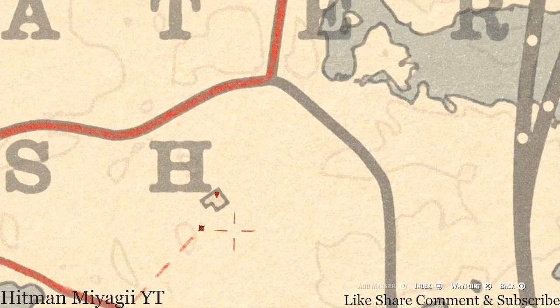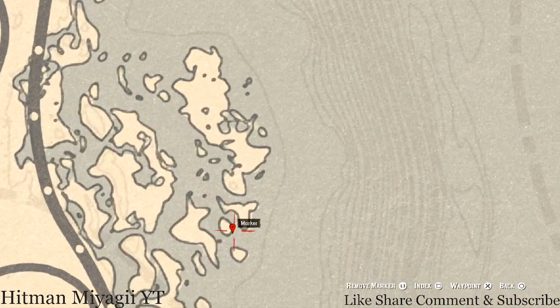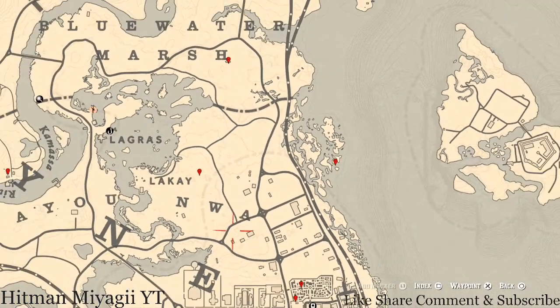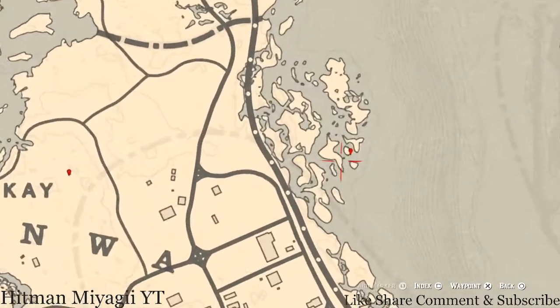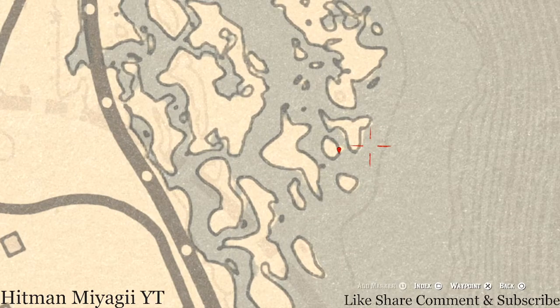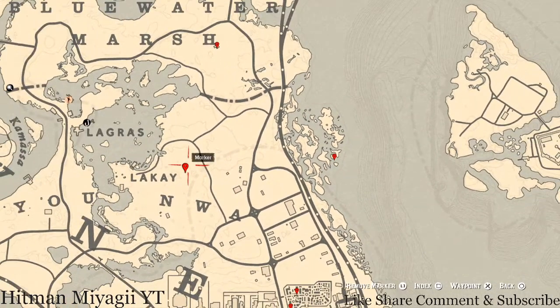At the next marker, you'll get a random fossil. Come over here with your metal detector and you'll get a prompt to dig it up right at that location.